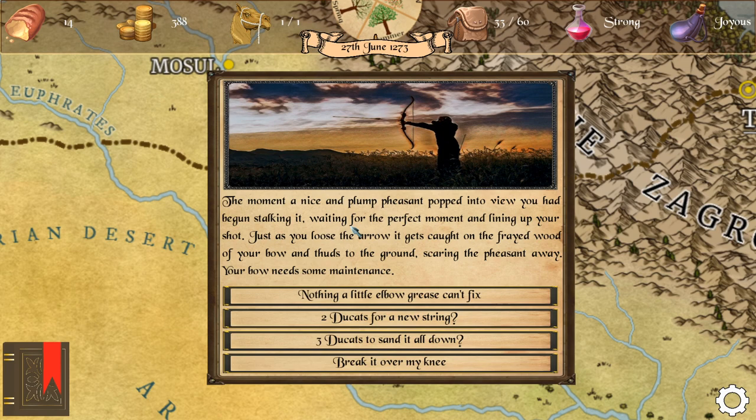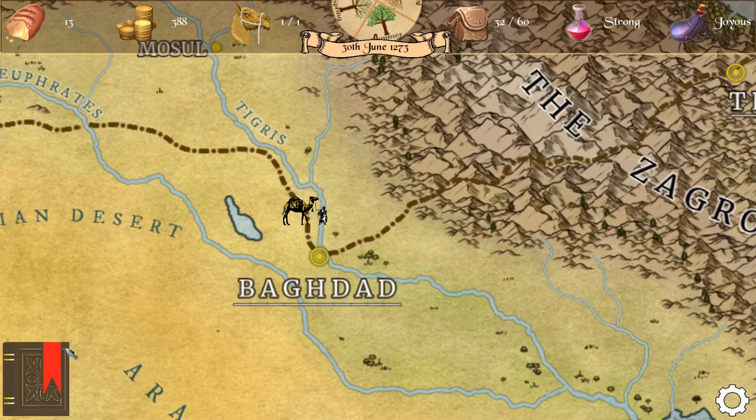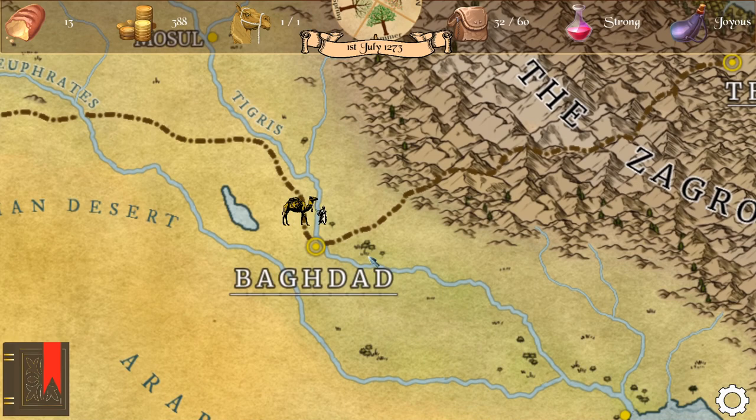A nice plump pheasant popped into view and you began stalking it, waiting for the perfect moment and lining up your shot. Just as you loose the arrow it gets caught in a fray in the wood of your bow and clatters to the ground, scaring the pheasant away. Your bow needs some maintenance — nothing a little elbow grease can't fix. You lay it down on a roll of carpet, polish the wood, sand down any misshapen lumps, and massage the string. Pretty soon your bow is back up to fighting shape.